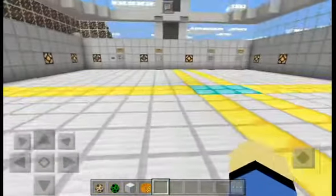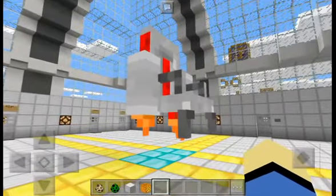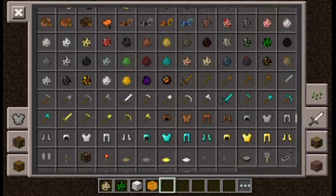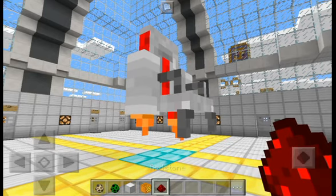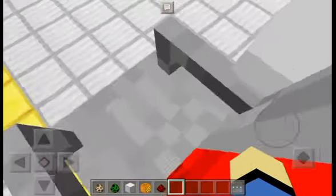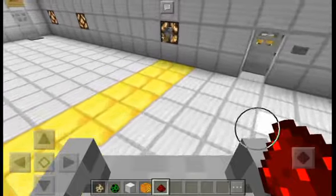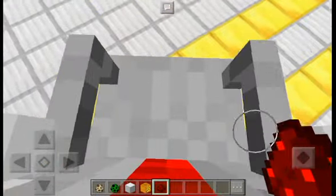Let me show you the flying chair first. Let's go outside and spawn it here — this is the flying chair, which looks amazing. The way you ride it is by grabbing some redstone — it's on the top. You just aim at it and press the button, and as you can see we are riding the chair.